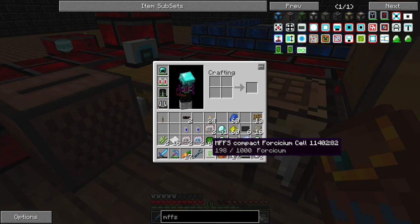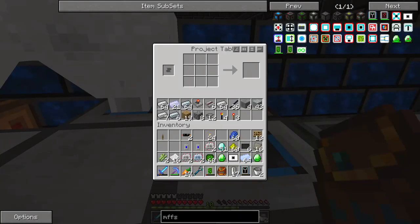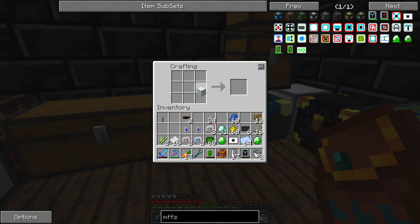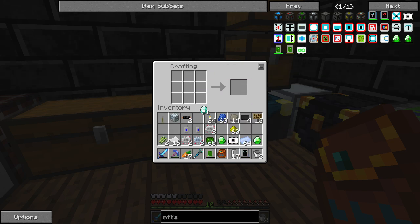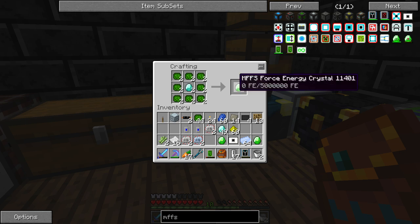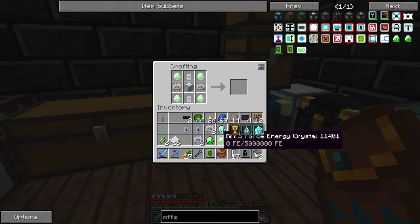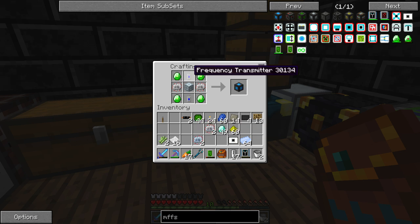So we've got our transmitters. We need refined iron — I think I have a stack of it over here. Let's just put that recipe in. I need to make more of these. Let's start by making two more, and we can make more afterward once we need them. So: advanced machine block — let's put that recipe in. Two of those, put these on the corners, and our transmitters. That gives us a capacitor.